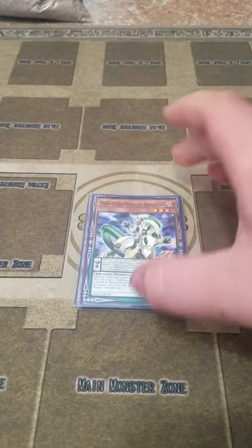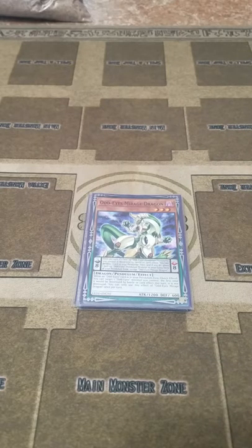Then I play one Odd-Eyes Mirage Dragon. I like this card because it can be quick protection. I like to use it because I can have my monsters crash into other things. With Mirage Dragon, if the two monsters have equal attack, then my monster isn't destroyed but theirs is. It can also be used to just protect any Odd-Eyes from destruction once per turn.